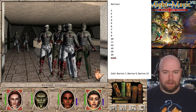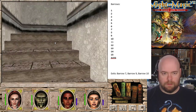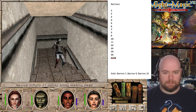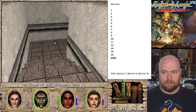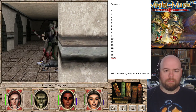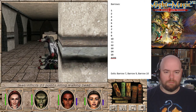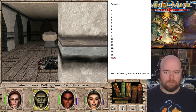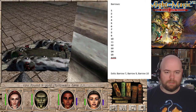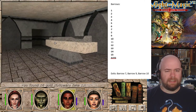Holy crap, that's a lot of undead - or what we call a target-rich environment. Let's lose them up at the stairs, because only some of them would be smart enough to get through. I came to him for AoE spells. That was a lot easier than I was expecting.